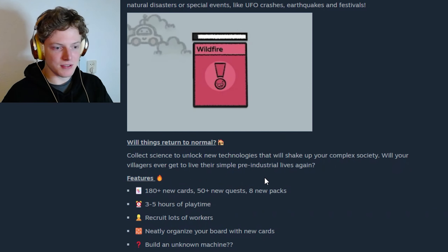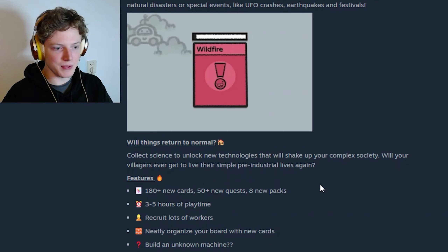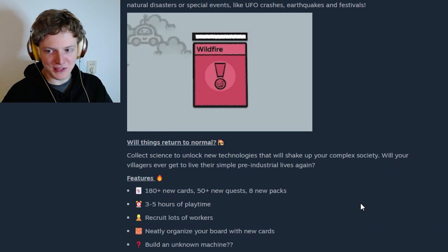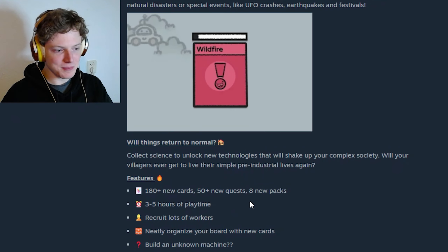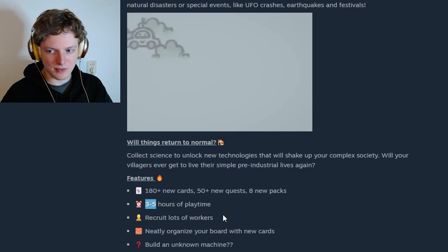Collect science to unlock new technologies that will shake up your complex society. Will your villagers ever get to live their simple pre-industrial lives again? Well, I think we just want to get rid of all the pollution and be happy. So you get more than 180 cards, more than 50 more quests, 80 new card packs, and 3 to 5 hours of playtime. With this amount of automation, I don't think that's entirely true if you want to do more than just finishing the game. I think 3 to 5 hours is also the same for the main game, but I'm not sure.